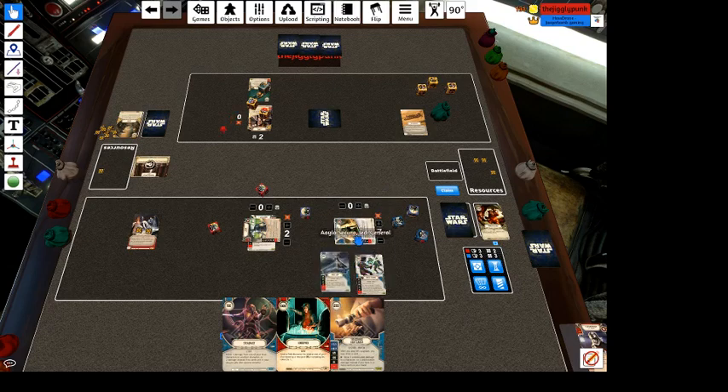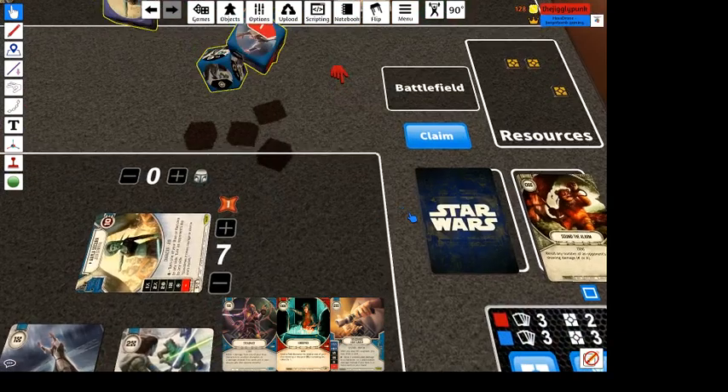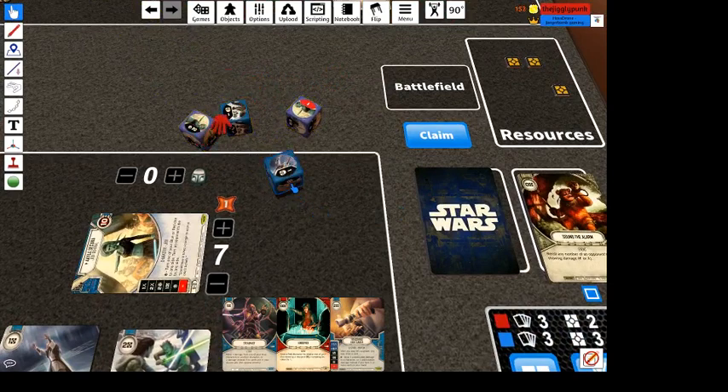Where did our Force Jump die go? We're missing a die here somewhere. There it is. We're going to get her out so that if we hit a special on the jump we can use it.